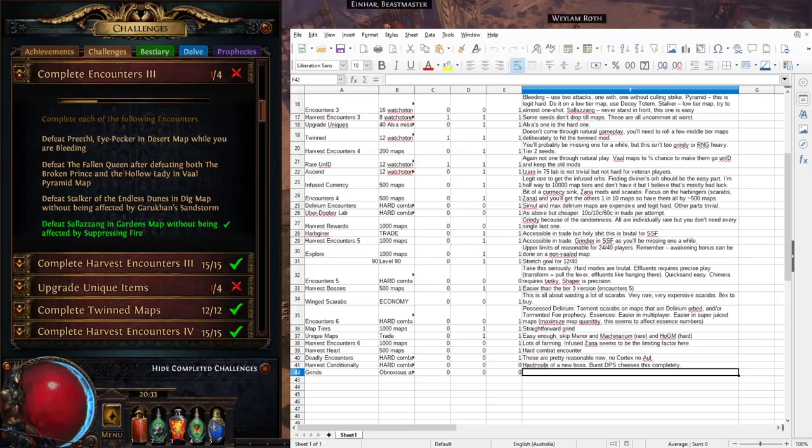Use two damage skills — one could be a movement skill. Bring Pre the Eye Pecker down to less than 10% using your main skill. If needed, remove some damage supports so you don't accidentally kill the boss from 40% in one shot. Once the boss is below 10% health, use a secondary skill with Culling Strike support. Wait until you're bleeding, then cull — that's the easiest way.